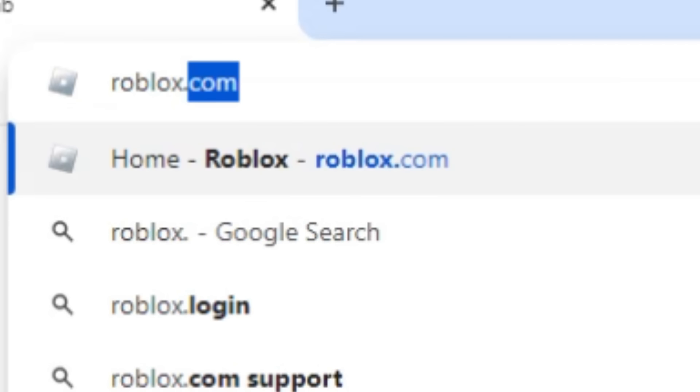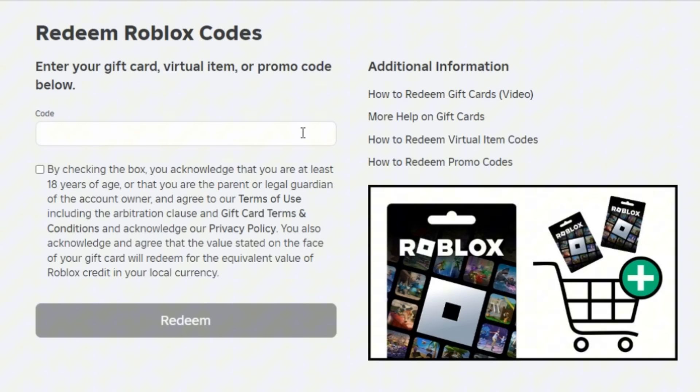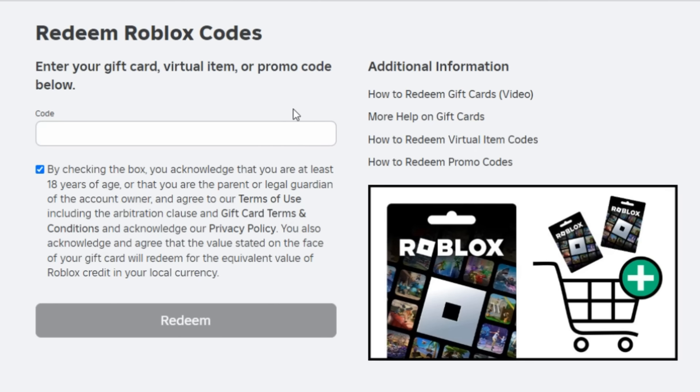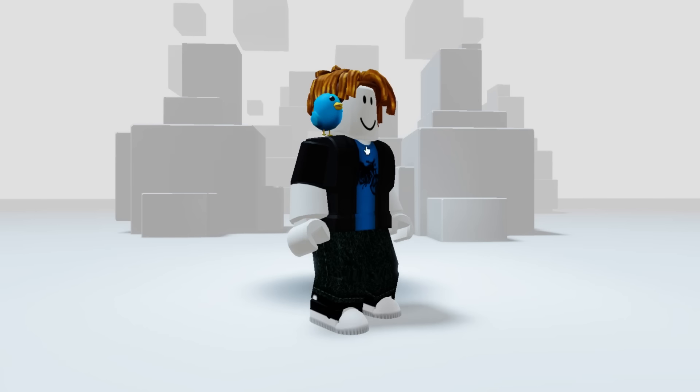Now search roblox.com on your browser and then click the robux icon and click 'Redeem Roblox codes.' Enter these following codes. The first code is SPIDERCOLA — hit the box first and then hit redeem. Success, that code is working and it is going to give you this item on my left shoulder. The next code is TWEETROBLOX — hit redeem. Success, and that code is going to give you this cute bird item on my right shoulder.